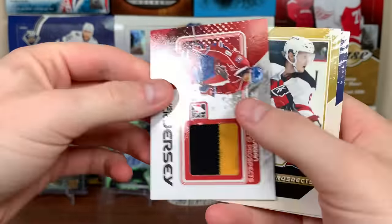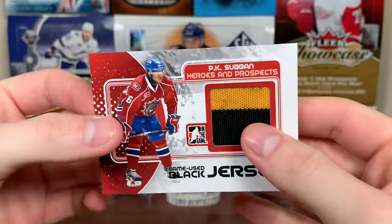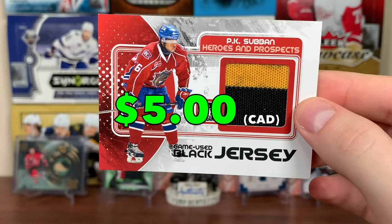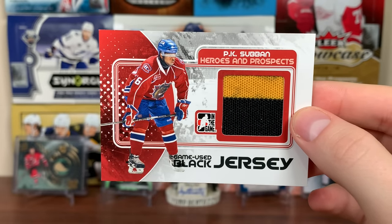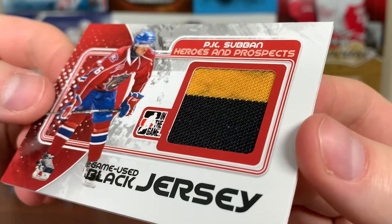I immediately got a hit — it's Piquet. But first, we got Matthias Tenmi and Christian Hansen — Dave Hansen's son. But here's the first hit: we got a game-used black jersey of Piquet. That has to be a Belleville Bulls jersey — him and his brothers played for Belleville. Belleville is now the Hamilton Bulldogs. Piquet, game-used piece from Belleville.